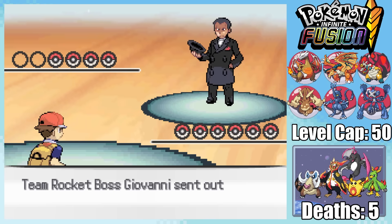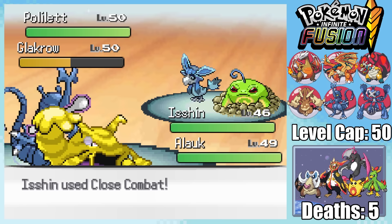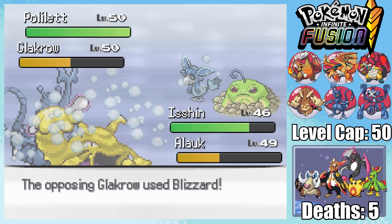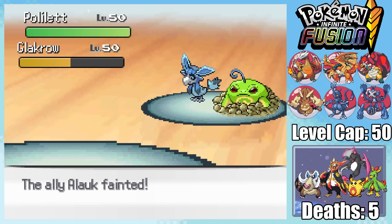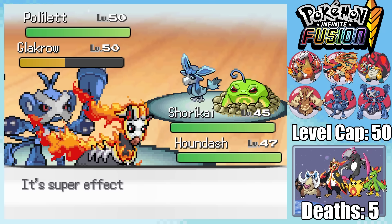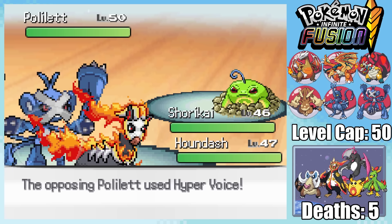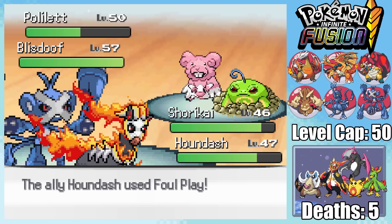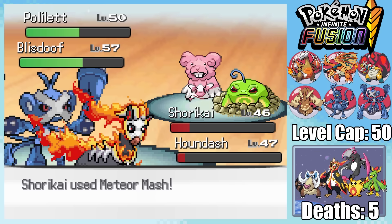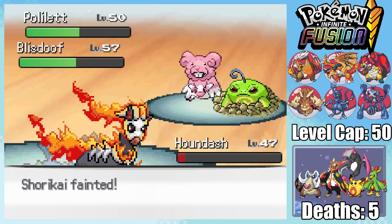Facing Giovanni is no joke. He sends in a Glacro and Poliette — I fire off a close combat, hoping Glacro is Ice and Dark type, but it seems it's got its Flying type intact. Poliette uses Earthquake, which conveniently doesn't hit Glacro, and that puts us in range of Glacro's Blizzard. I send in Shurikai to get a good matchup versus Glacro as our rival sends in Houndash. My strategy to bullet punch the Glacro doesn't quite work out since Giovanni full restores it, but Houndash takes care of it with Fire Blast. Eventually Blistoof comes in, hits hard, and takes Shurikai out with a Superpower.